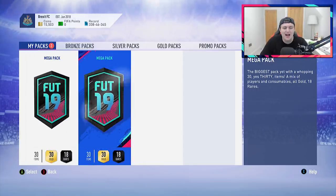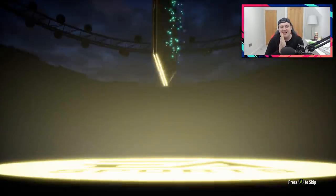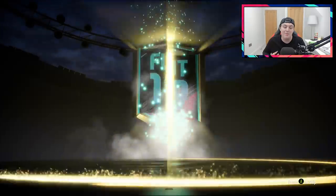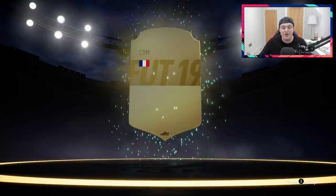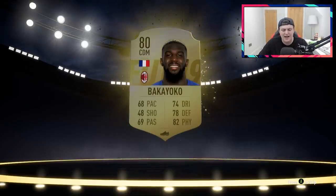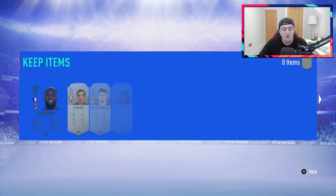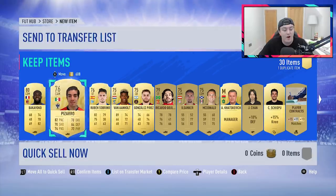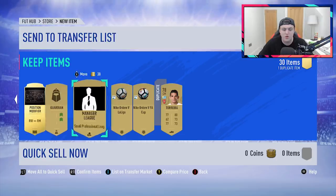Next mega pack now on Scott's account. Can we get something good? No walkouts sadly. I'm in a really good mood by the way because I did really well — you guys will find out more about that in another video coming up soon. But we get Yoko in the next result — sadly not what we were looking for. 80-rated, but rare players are a decent amount of coins. There's five in there so that's not too bad. Mega packs have all the consumables and stuff which is really cool.